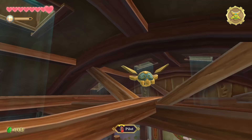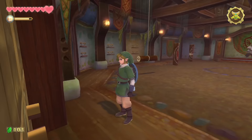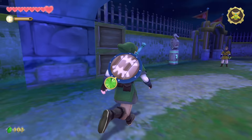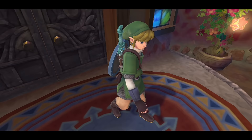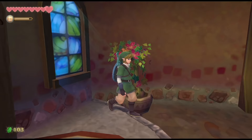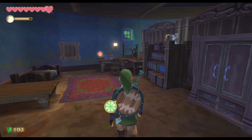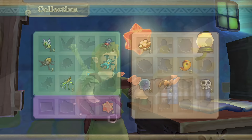On the far side of the rafters is a gratitude crystal. When the beetle comes back to you, there's no animation — strange, considering every other crystal has one. We only have two left, both inside the knights hall. Head up the boxes since the bottom door is locked at night. Look left for a crystal in the plants, and the last one is in Link's room on the first floor, left after going down the stairs — right on the desk.